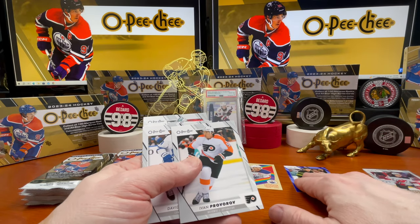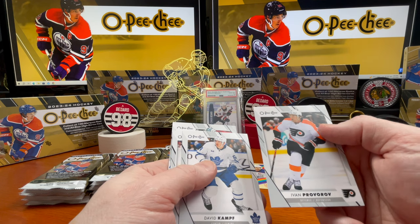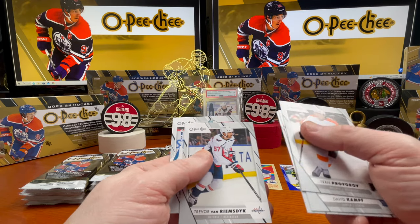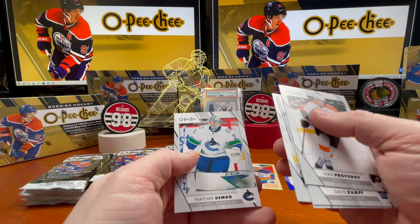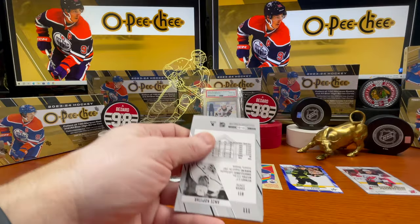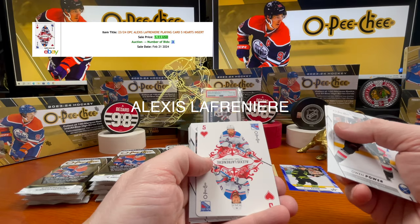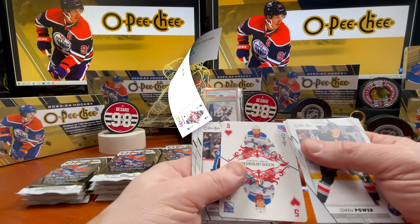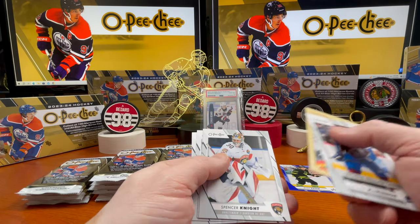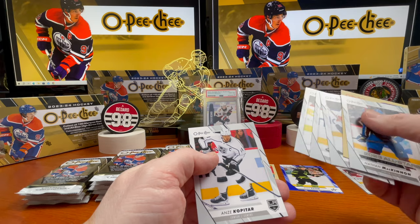Ryan Suitor blue, and Connor McDavid — anytime you get cards of his, it's always a good day. Ivan Provarov, David Camp, Tyler Myers, Trevor van Riemsdyk, Thatcher Demko is having a great year. Owen Power, Jordan Kyrou, Thomas Turtl — here's a five of hearts — Alexis Lafreniere.